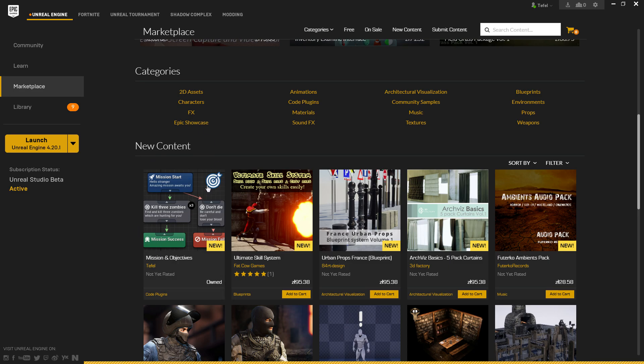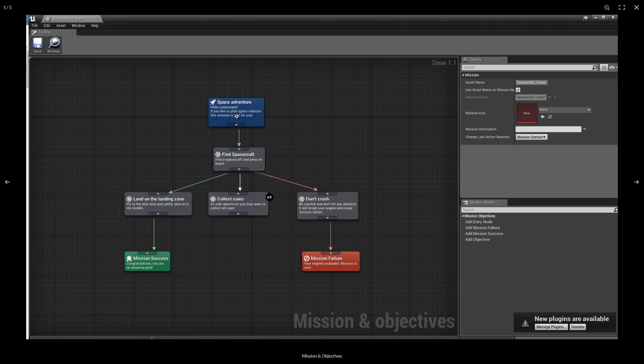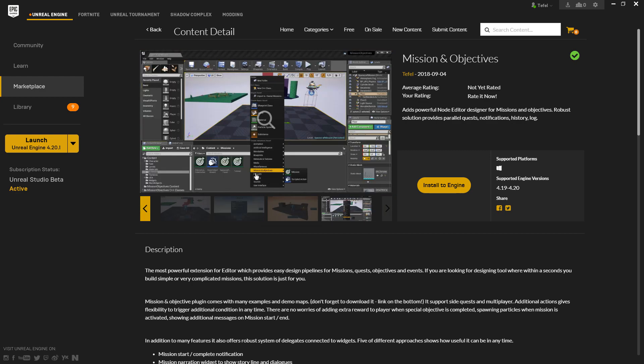Mission and Objectives — I would love to present right now. It's a robust system for defining missions and objectives in a very simple but powerful way. As you can see, it's extending Unreal Engine 4 editor to its limits, redefining all nodes and providing visuals for the graph, and also providing two new types of assets: mission and scripted action.